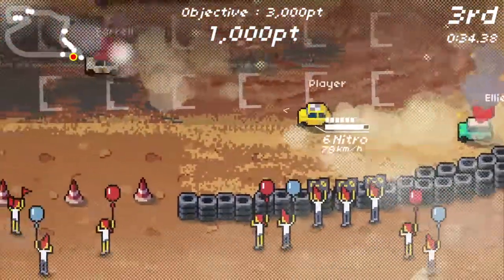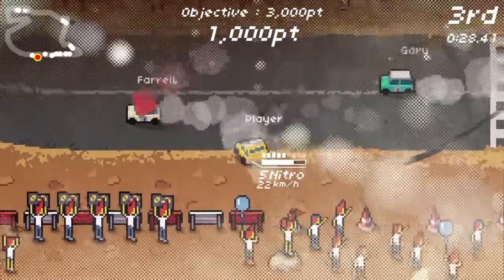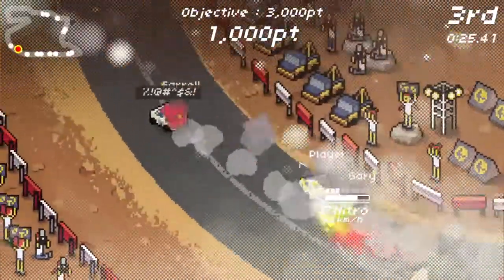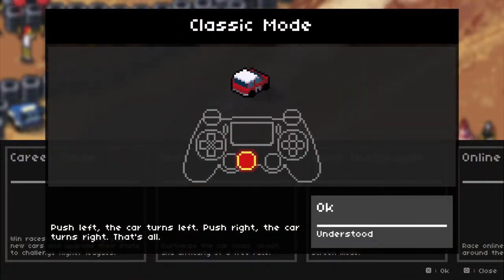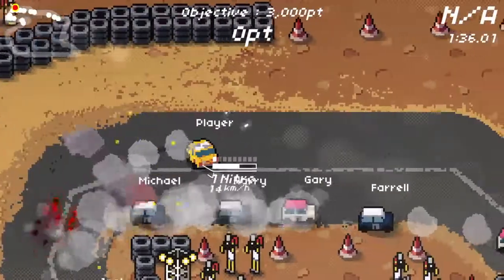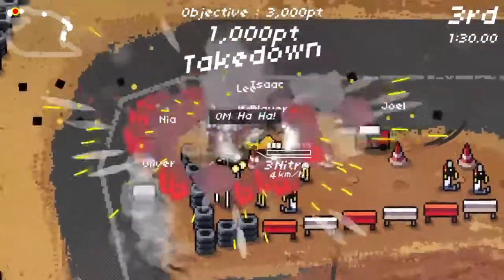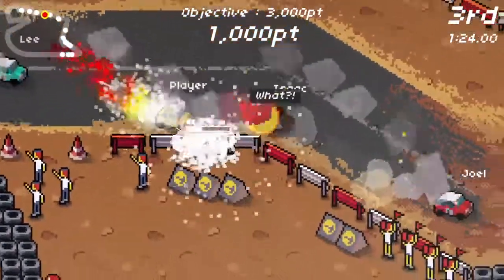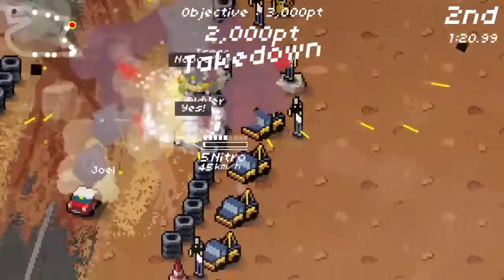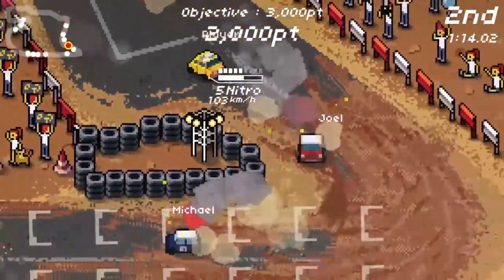That would be fine if your drifts were easy to control, but the reason they're not is because the control schemes are really wonky for steering. You have two different methods. The first is the modern method where an arrow goes around your car and wherever you point the analog stick is where the car will eventually steer towards. I found that mega confusing — there's only one other game I know of with that control scheme and I hated it there too.